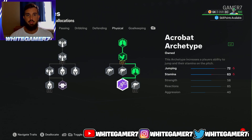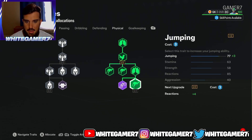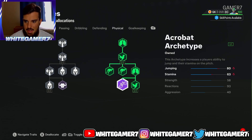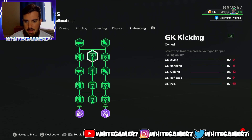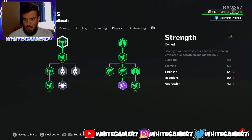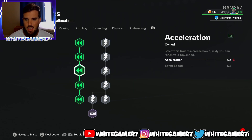As you get more skill points, go with jumping — this is good for your pro when jumping to get the ball on corner kicks or other scenarios. Eventually you'll want to fill everything out, getting your reactions maxed out. Once reactions are maxed out, fill out the kicking.